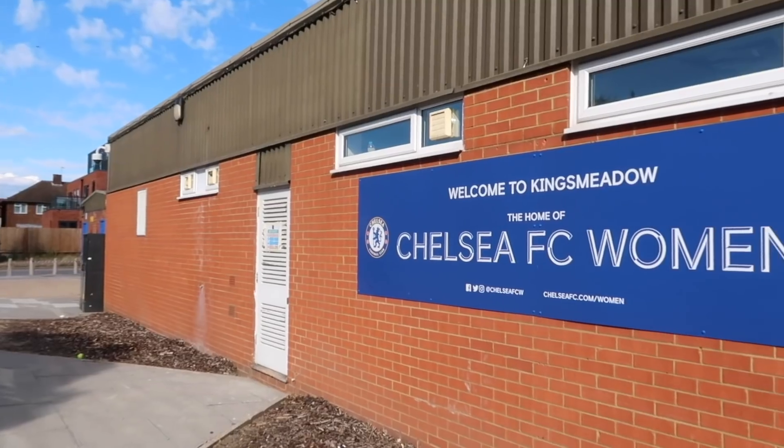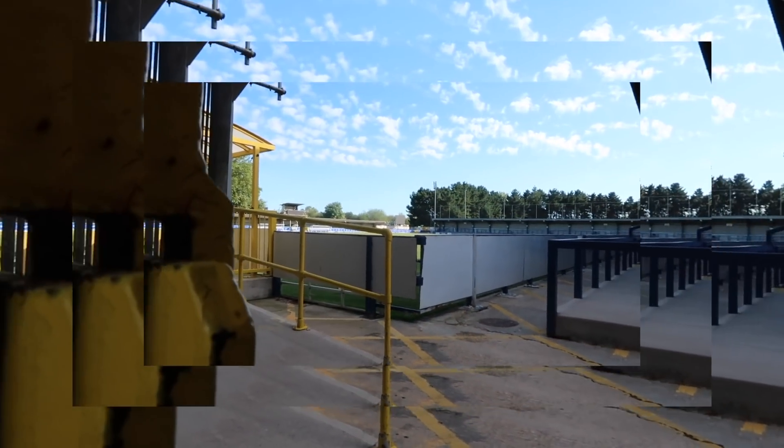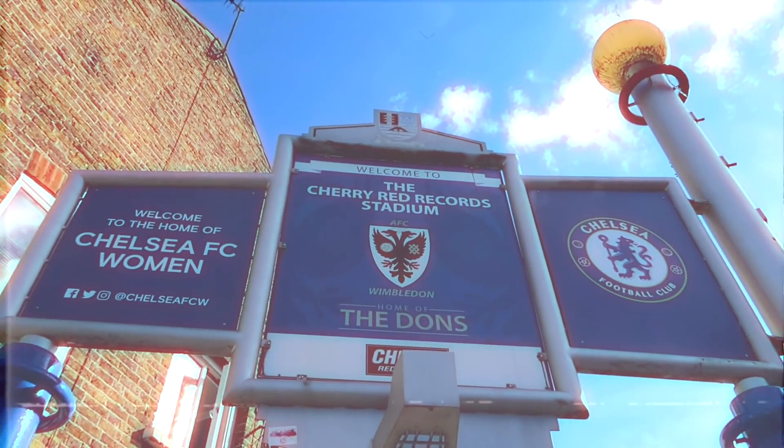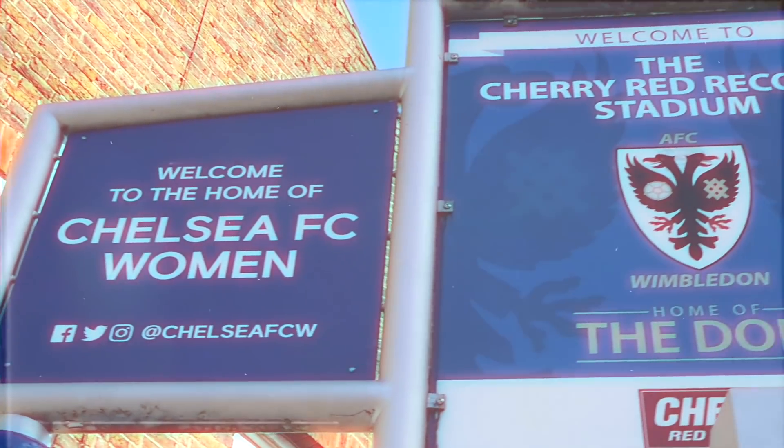We're done with Crystal Palace and moving on to the next South London team. We made it to number six — AFC Wimbledon. It's got someone else's branding all over the stadium. The AFC Wimbledon branding looks like everything's been scratched off. It genuinely has quite a depressing vibe to it. I'm going to drop it to a 2, purely because there's just no AFC Wimbledon branding whatsoever. Strange behaviour. I'm sure the new stadium will look great, but it's not ideal.